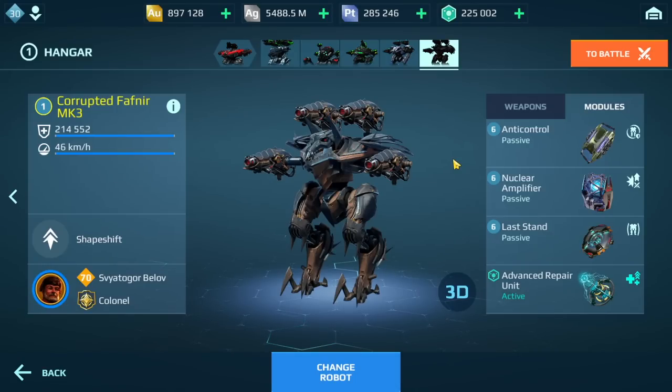Recently I put out a video on the Revenant sharing my secrets on how to make it strong, covering everything from modules to which pilot to use, pilot skills, and the right drone chip combinations. Many of you came back and told me you found it very helpful because your Revenant is a lot stronger than before, even at low level. So today we're going to do this for the Favnir.